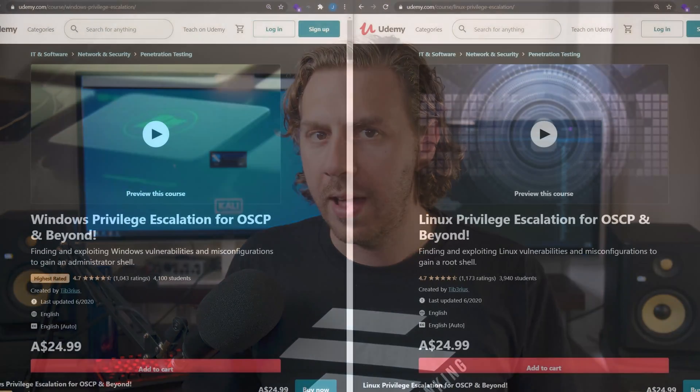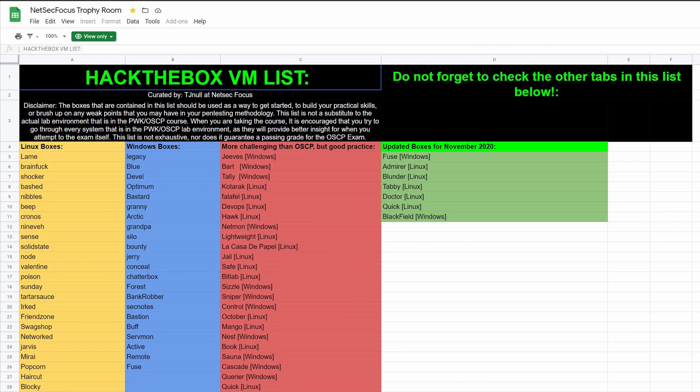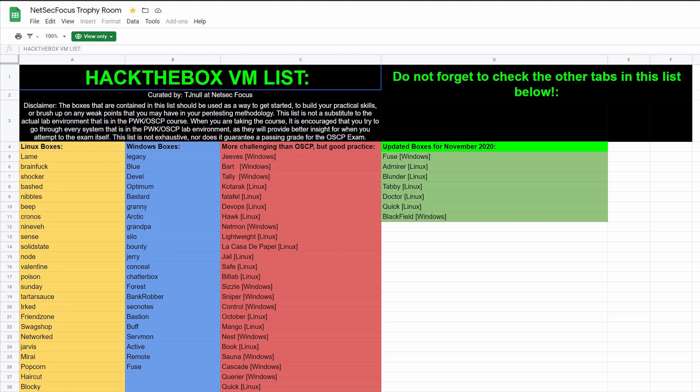I personally recommend the OSPG over anything else because these machines have the closest feel to the PWK labs. They're divided into two categories: the play category is great for a confidence boost with generally easy but fun machines, while the practice machines closely resemble the PWK labs. Tiberius also has guides on Windows and Linux privilege escalation on Udemy. TJ Null has a list of Hack the Box machines which taught me a lot, though HTB is a bit too neat compared to the PWK labs. Tiberius also has a buffer overflow room on TryHackMe with 10 buffer overflows — I highly recommend checking that out.